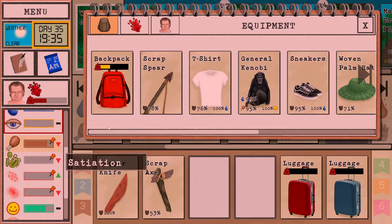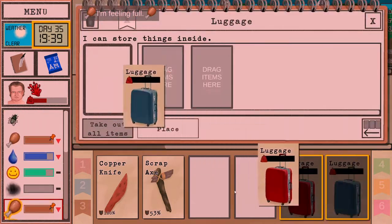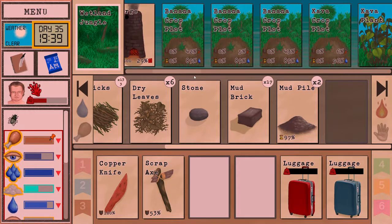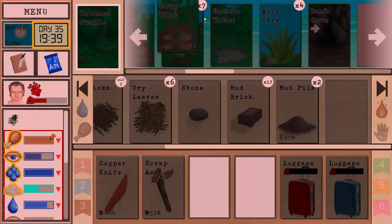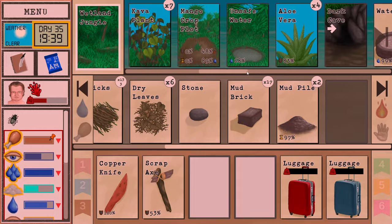Hungry, a little bit — nothing super crazy though. Let's go inside. How are our crop plots? They're looking well. We should put them all next to each other though — no reason to have them that far apart.